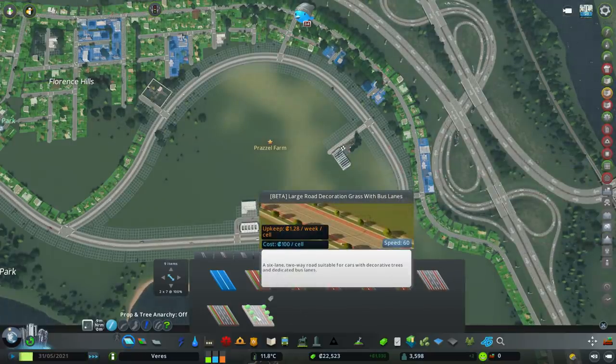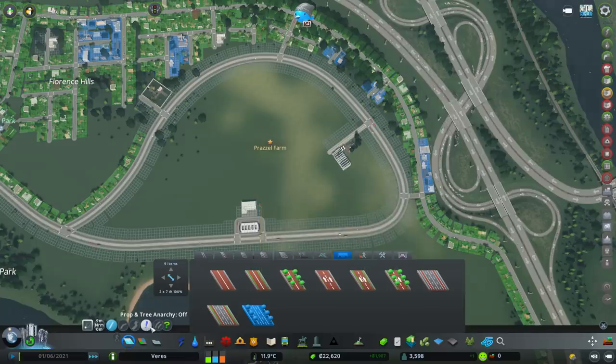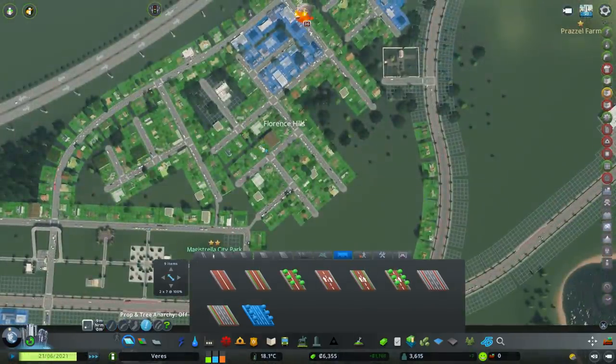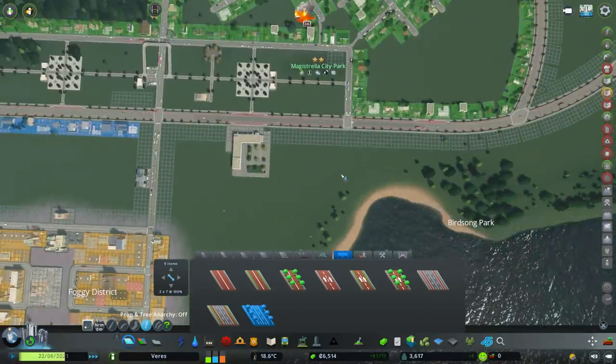Oh, we've got ones with trees — large road decoration with trees with a bus lane. Can I fit that in there? There we go, that should be okay. We'll just go with that.